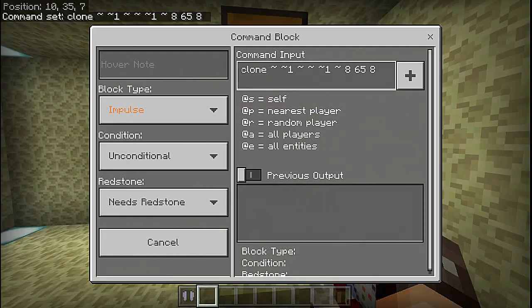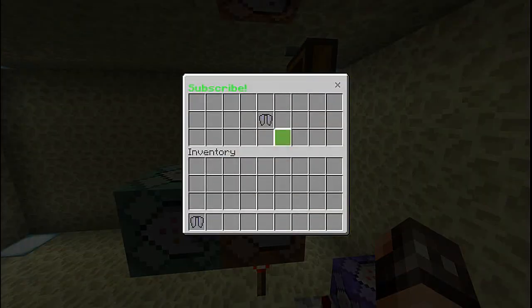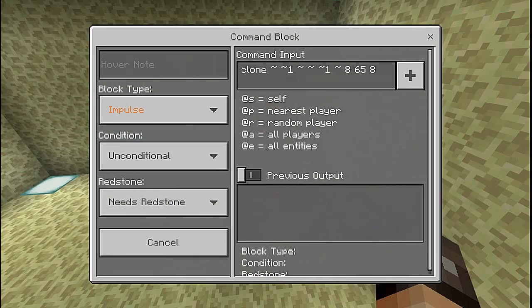At that moment we're going to clone this chest here with the elytra. We clone it from tilde tilde 1 tilde to 865 8. You can use whatever relative coordinates you want — you could put it at 0 65 0 to place it directly above the portal gateway, but sometimes the elytra will drop into the portal and end up back in the overworld. I chose to move it to 865 8 so it's just a little out of the way.